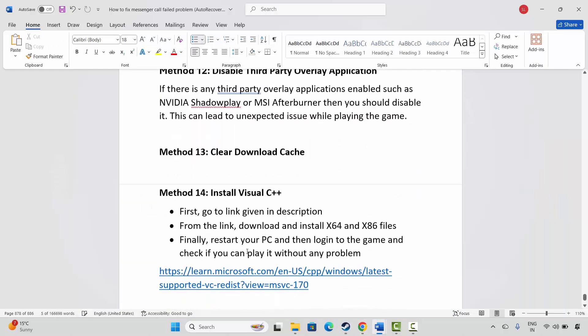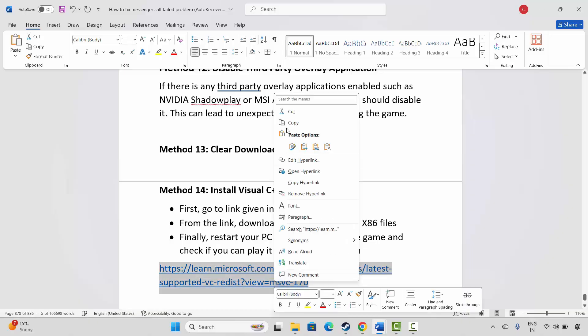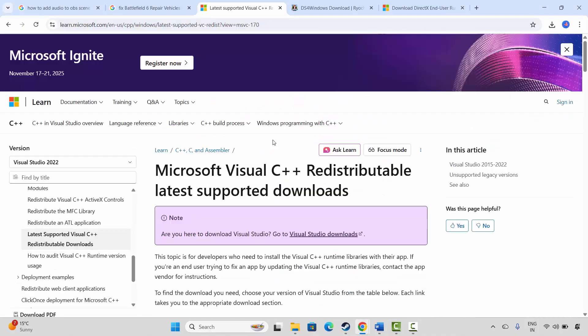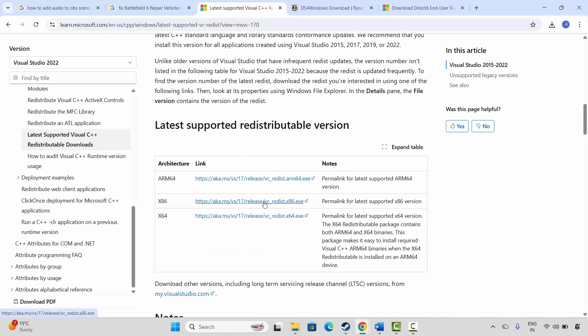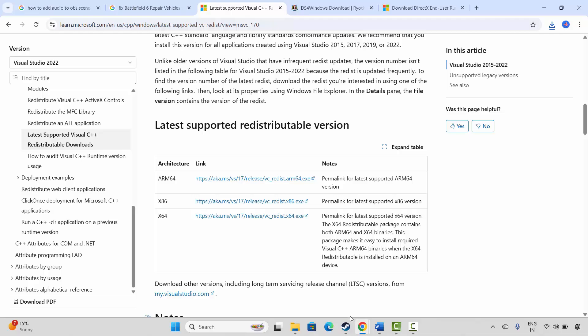The next method is to install Visual C++ files. Go through the link provided in the description — copy and paste it in your browser, or search for Visual C++ on your PC. After the website opens, scroll down and click on the download link. Once downloaded, open it and you will get a Repair or Install option. Click on Repair and wait. Once you get the setup successful message, restart your PC.